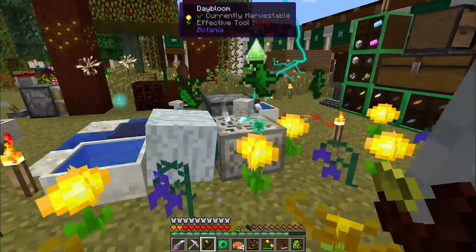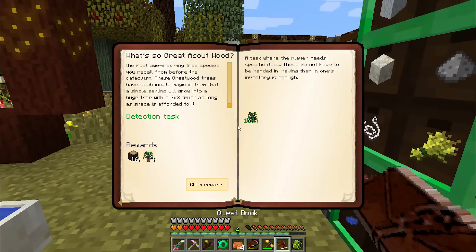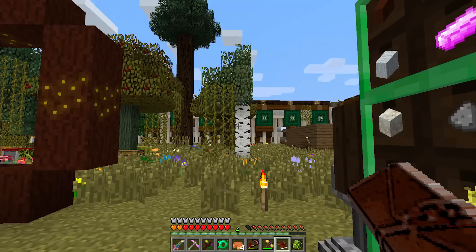Excellent, and now there we have it — one Greatwood sapling. Go ahead and complete that quest, claim our reward, and that opens up two new quests.